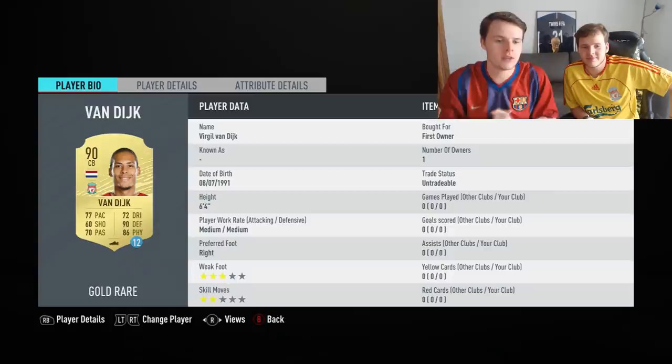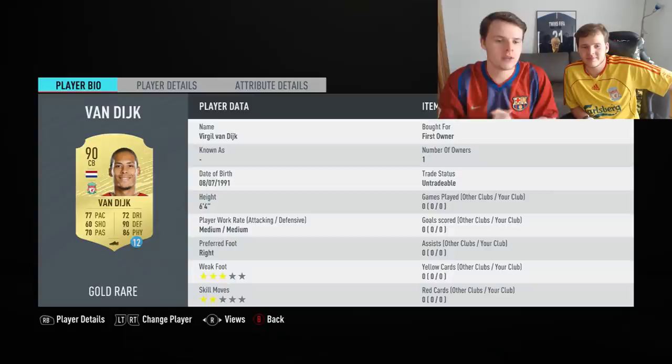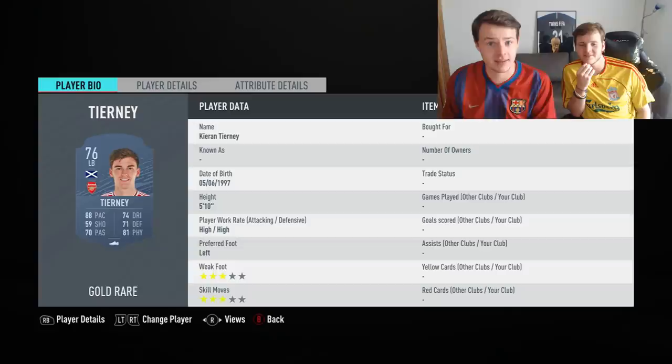Finally, the most expensive and best non-icon center back in our opinion on FIFA 20 is Virgil van Dijk. The man costs 500,000 coins currently — that's just mental — but he's got everything you need: the pace, the defending, the physicality. The man is 6'4", so honestly if you guys can afford Virgil van Dijk, do it.